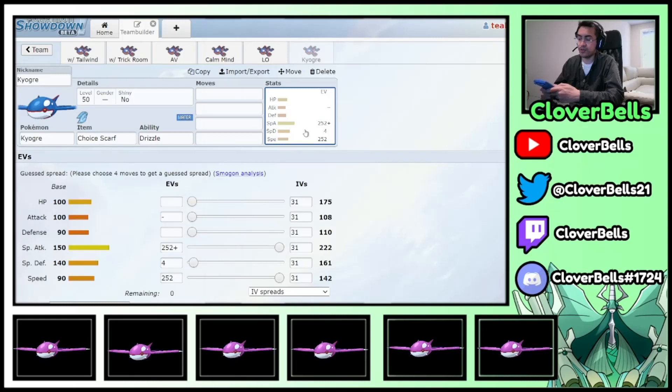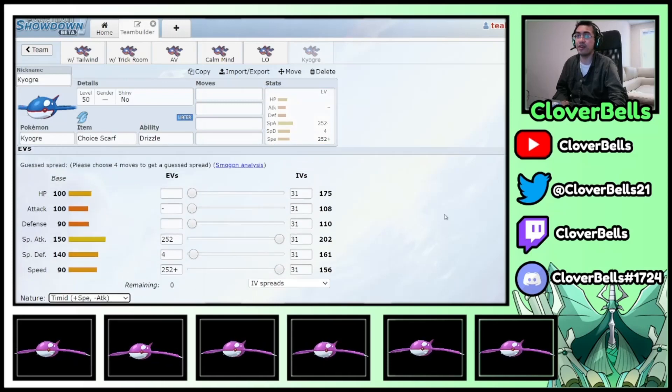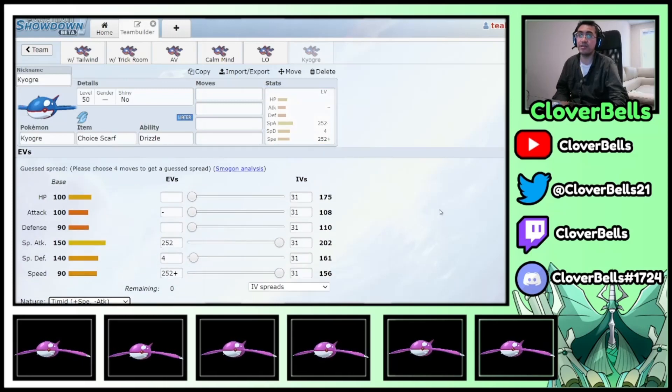If you do the math: a Modest Ogre at 142 speed, times 1.5 from the Scarf, is only about 213. You're a little bit short of outspeeding Calyrex Shadow Rider. That's why you have to go Timid — now you outspeed Calyrex. Generally these Scarf teams don't have Tailwind; they're usually on slower teams with something like Grimmsnarl or maybe one Airstream user. That's really the only way you'd want to use a Scarf Ogre.